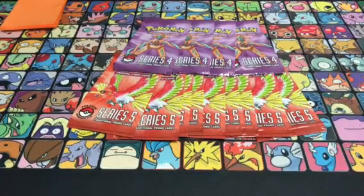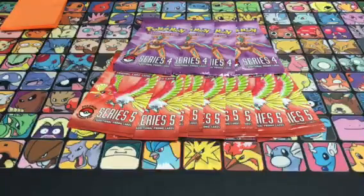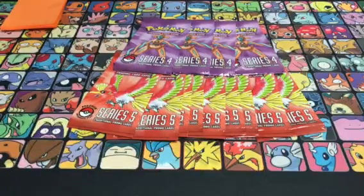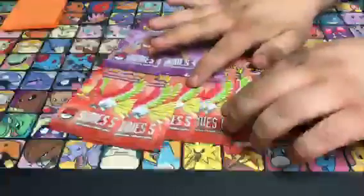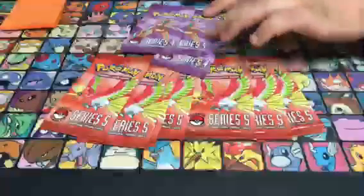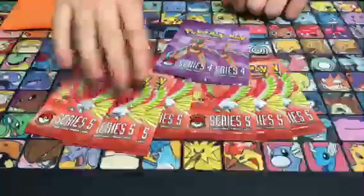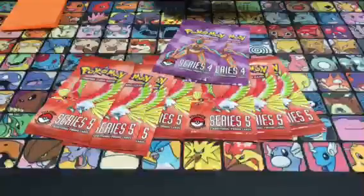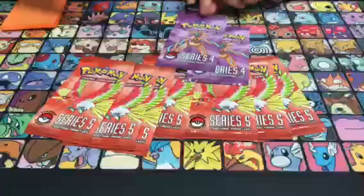We've got three guys here: myself Simon, Tubbs, and Le Tom. I'm making this a dispute opening, so these two are both going to pick one pack of each series. I'm taking this one here and this one at the end. I'm using the scissors to open them because I don't really want to damage the cards, especially Pop 5.